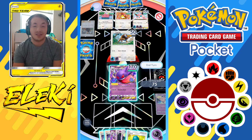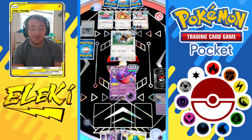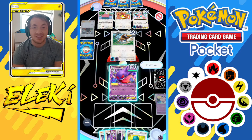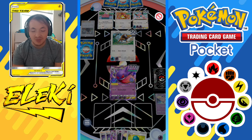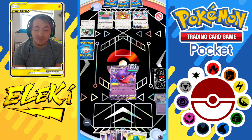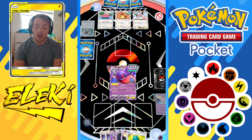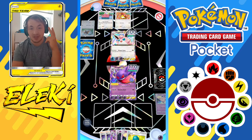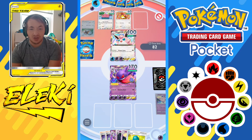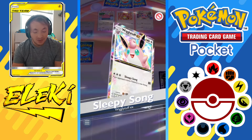I place energy on my Gengar EX and smack the Tauros - that's all I can do. If I were to Sabrina he has three more things on his bench, and he doesn't need to put in Wigglytuff and insta-lose. So I just do my Spooky Shot. He's going to bring in Wigglytuff and hope for two sleep cycles to take out my Gengar - that's his only chance.